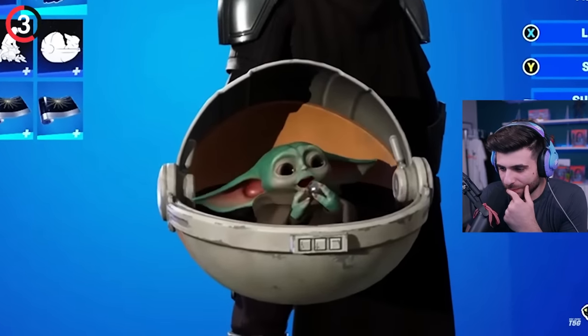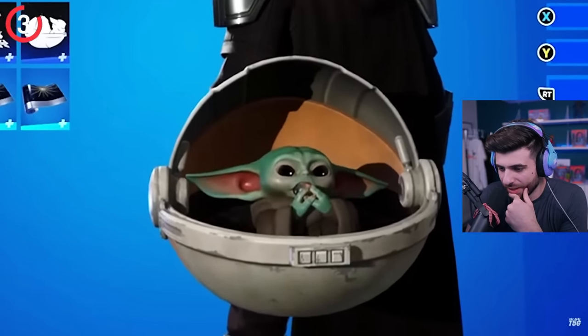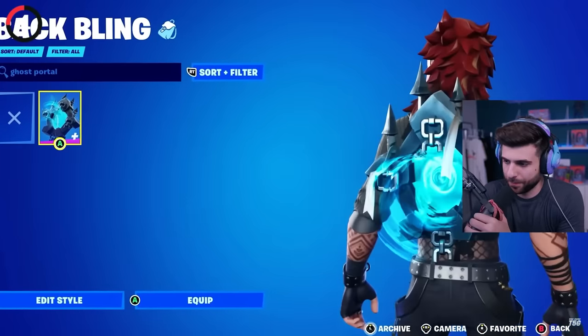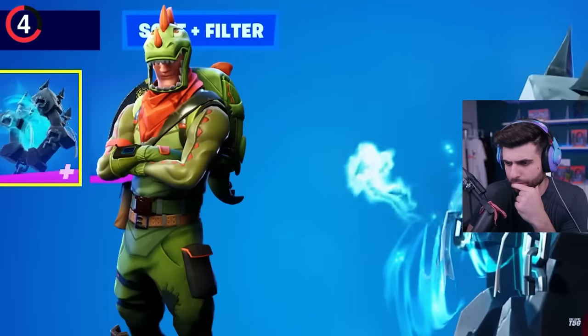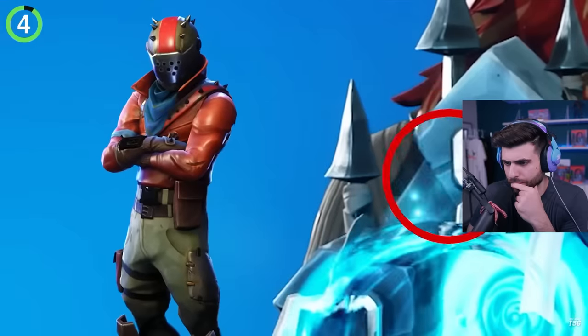It's easy to sit there and watch and it's adorable, but if you wait long enough, you'll pull out random objects like the ball from the Razor Crest. It includes Ghost Portal, and it turns out this actually releases the spirits of other skins like Rex, Bright Bomber, and Rust-Lord.